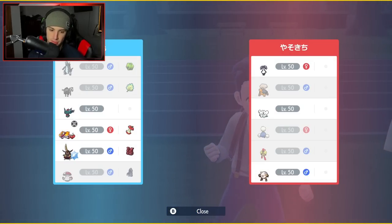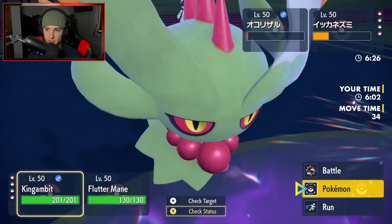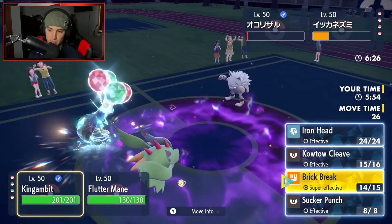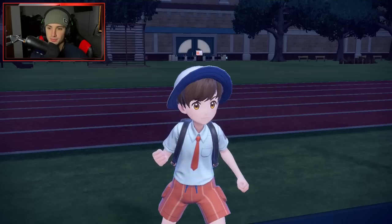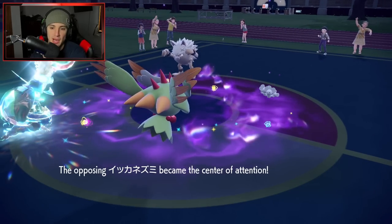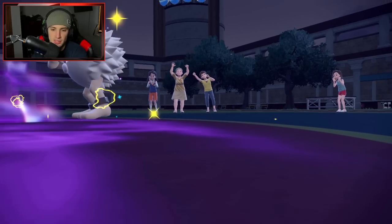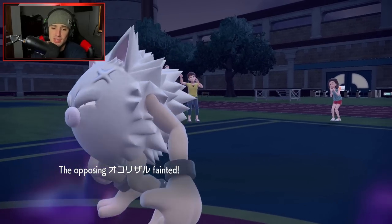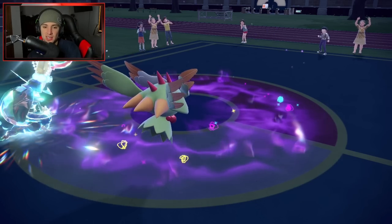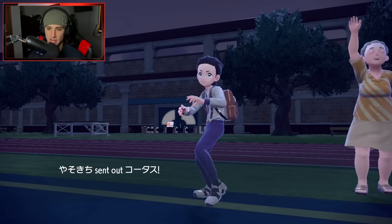I think we have this match on lock. I'll just Brick Break here and Dazzling Gleam across the board — that should put us in a great position. If Follow Me comes out, it doesn't matter because we're Gleaming with Fluttermane anyway. But I was curious about what this combo was — why didn't he just lead the combo? The Indeedee and Muscharna lead didn't really make sense, unless he wanted to pop bomb me first, but that Pop Bomb seemed weak — it was weak to prime the Rage Fist. He should've led Primeape and Muscharna. But now he's forced to throw out Indeedee.